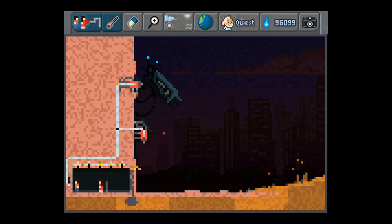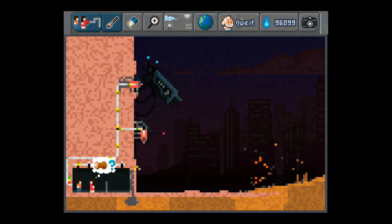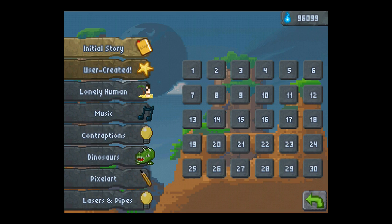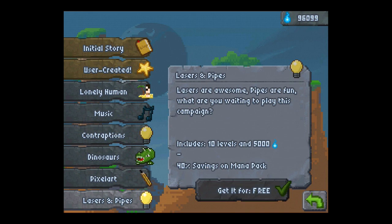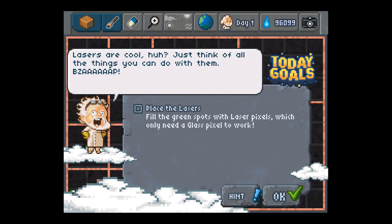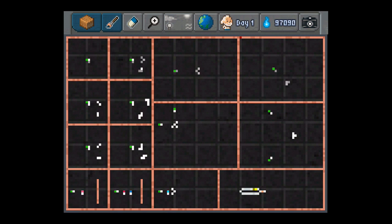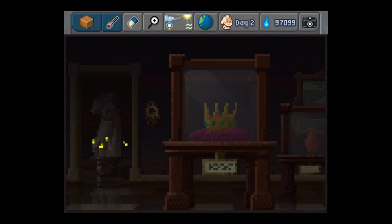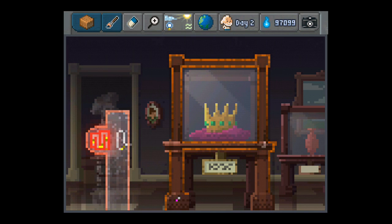What else are we going to be looking at in this update? We are going to bring a whole new campaign featuring lasers and pipes, which are new elements. In this campaign I can show you a few levels — so here, you need to use a laser to protect the jewels and the crown. There's a little funny context to each level.